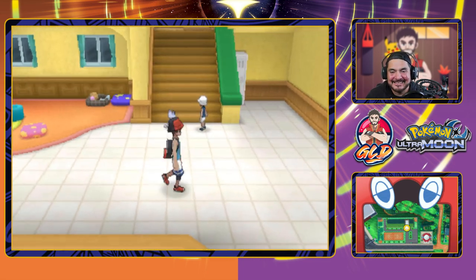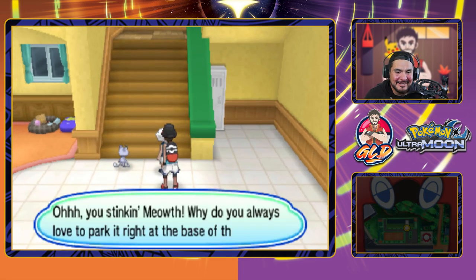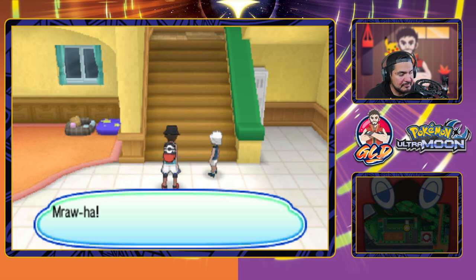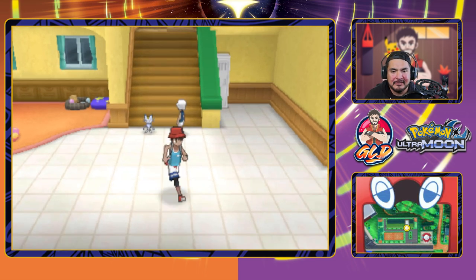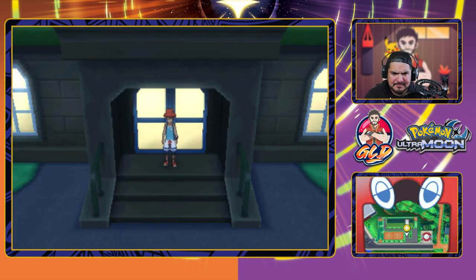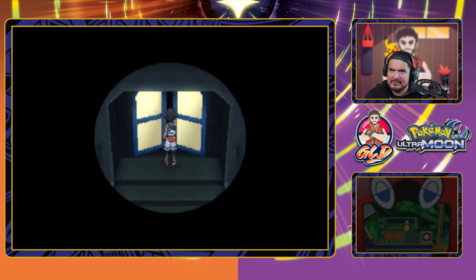Let's continue our battles. There's an Alolan Meowth — you stinking Meowth, why do you always park at the base of the stairs? We just battled two trainers — or one. Let's look around for where the remaining trainers are.